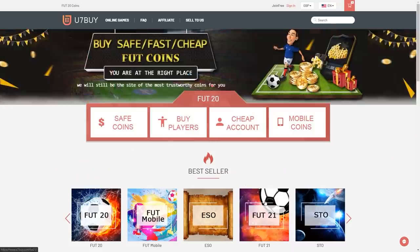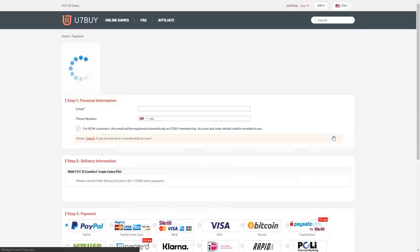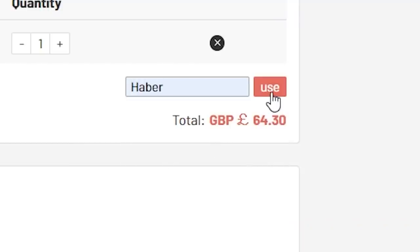How's it going lads? Welcome back to a brand new video. Today I've got a bunch of mid icon and mid or prime icon packs. For cheap, fast and reliable FIFA coins check out u7buy.com — there's a link in the description, and use the code HABER to get yourself a discount on all your orders.